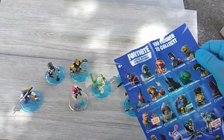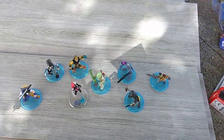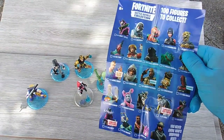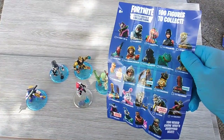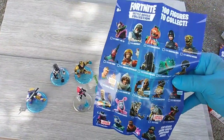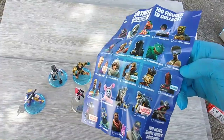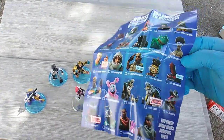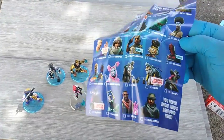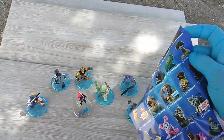Still don't know what the deal is with DieCast, but some little child in the UK told me it is available in the UK. Crackshot has been completely relegated to wave two — he was initially on the wave one checklist but did not come out with wave one, and in fact he's not even considered rare. But we get Drift Level 10, Abstract, Tomato Heads, Shadow Ops, Battle Hound, Fly Trap, Mission Specialist, Dark Voyager, Moisty Merman, Funk Ops — Ultra Rare — Aerial Threat, Chomp — Senior Rare — Sledgehammer, Crackshot — Rare — Red Knight, Bright Gunner, Rabbit Raider, Dyer Limited Edition, Calamity Limited Edition, DJ Yonder, Giddy Up, and Infiltrator. That's your complete wave one and wave two checklist.